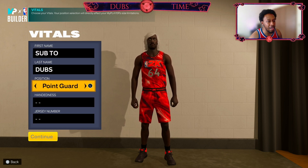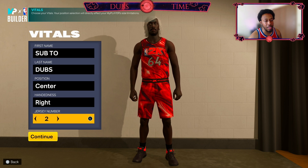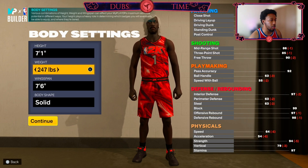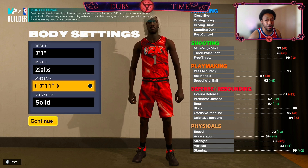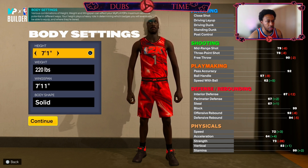Position we're going to go center for Victor. Right hand, jersey number one. Now obviously you can't do 7'5 in 2K so it is going to be a little bit different, but I'll explain everything as always. Height we're going to go 7'1, weight we're going to go 220, and wingspan we're going to go 7'11 — that's the longest wingspan you can go. Victor's wingspan I'm thinking is like 8 foot. Based off the stats and what we're going to do with the build, we have to set it up just like this.